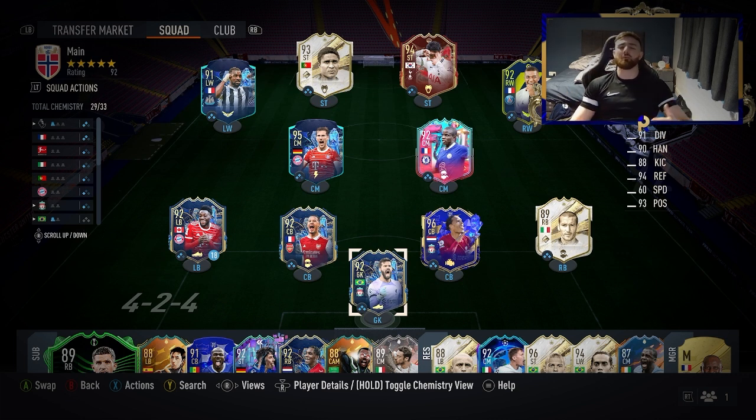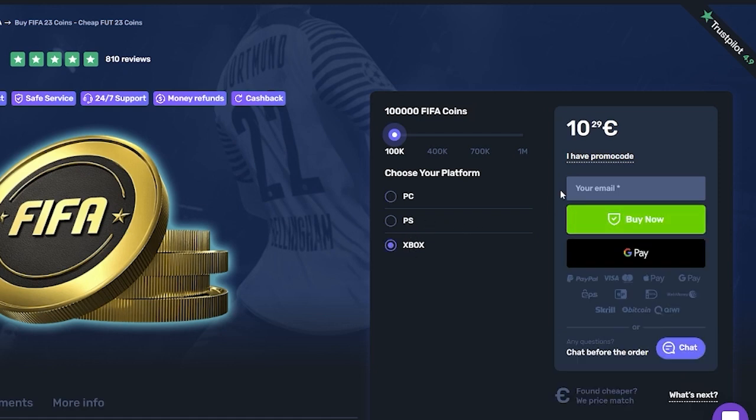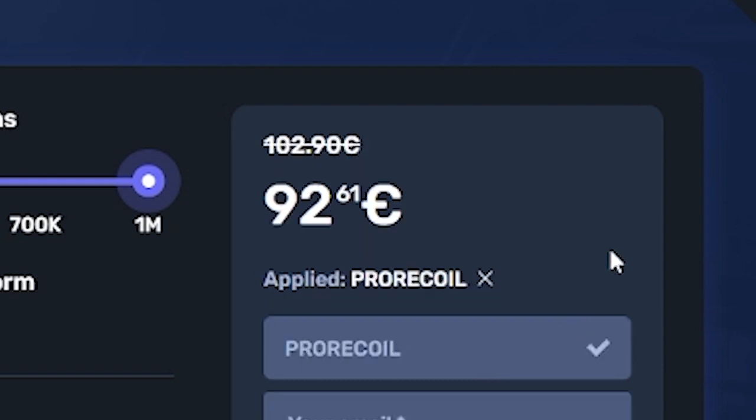If you want coins in a cheaper way — if you guys are sick of losing in FIFA because your team isn't good enough or you're not good enough at the game, then right now you need to head over to skycoach.gg. Not only can they coach you in your weekend league or play your games for you, you can buy any amount of coins you want, and all of the services get 10% off right now with the code PRORECALL. Go check them out below, make sure to click the link in the description and let's get into it.